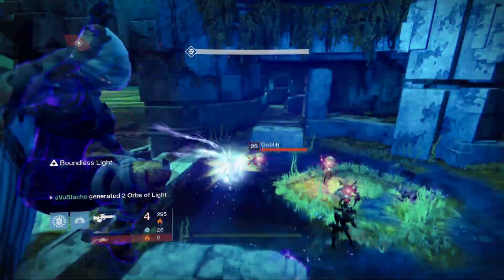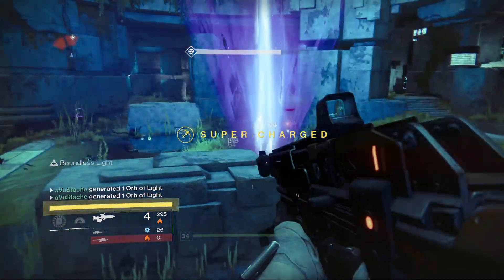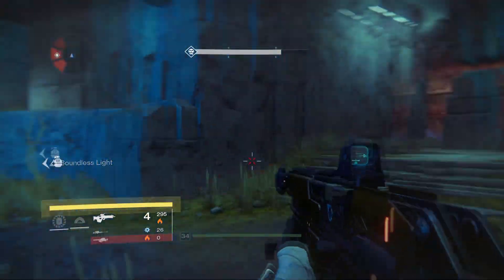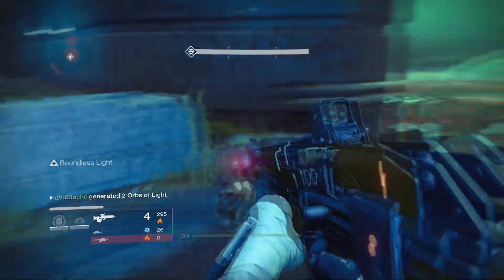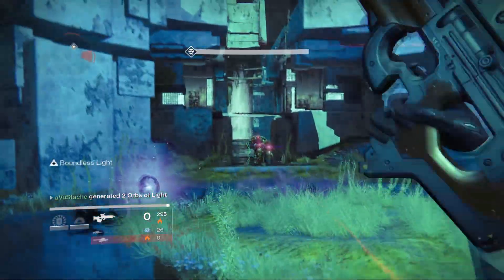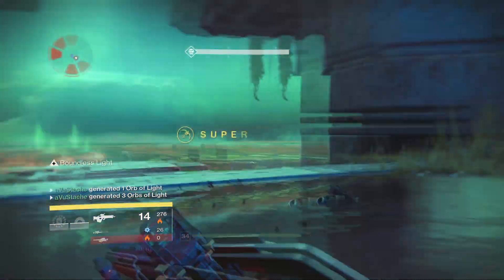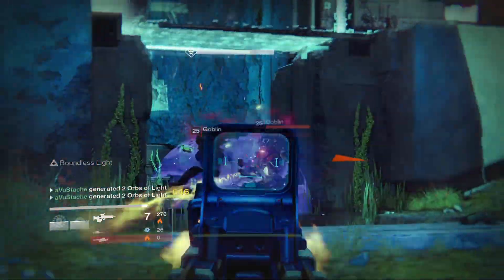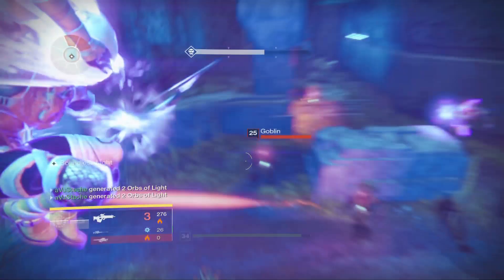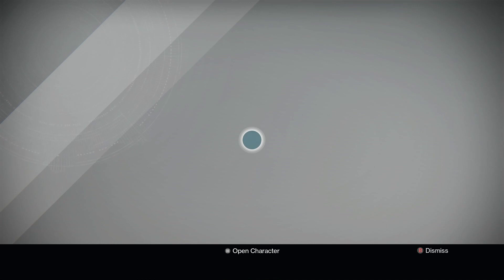Once you've accepted the quest, head into orbit, open up Venus, and launch the mission 'A Ranger Lost.' This mission is very simple — all you need to do is defeat a few Vex and then defeat a boss which literally takes about 10 shots to kill. Once you finish that mission you'll be launched into a testing site where you can continuously use your super over and over again to practice. It's really fun using your super every four to five seconds.